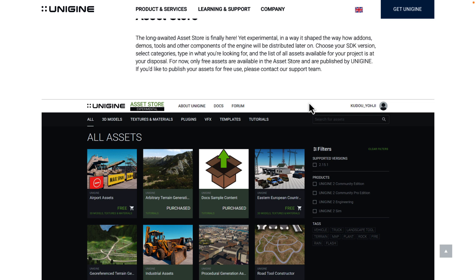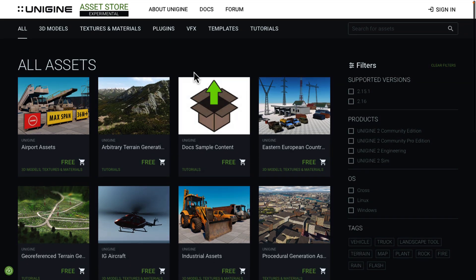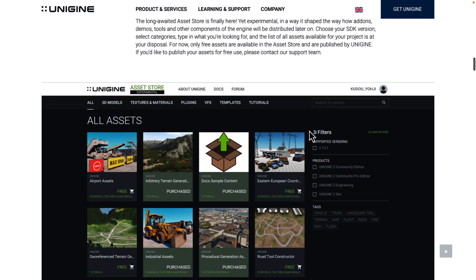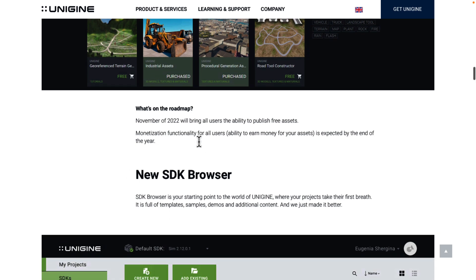Another major part of the 2.16 release is the asset store, added experimentally. Right now it's basically just their own assets, and you can filter by version — there is a community free edition and two other paid versions. In the future they're going to open this up commercially. On the roadmap for November, users will get the ability to publish free assets to the asset store, and monetization — the ability to make money from your assets — is expected by the end of the year.